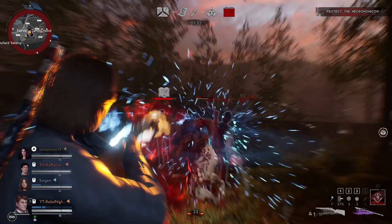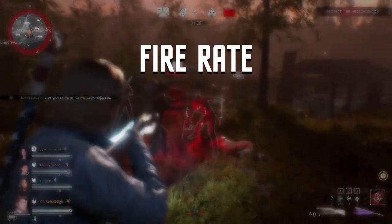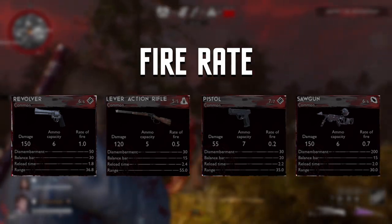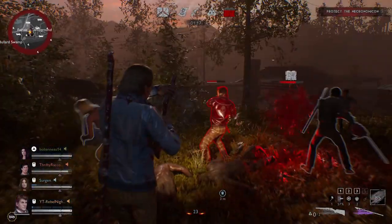The last few weapons are more about fire rate. These include the revolver, the lever action rifle, the pistol, and the saw gun. These are all relatively weak weapons and use up a lot of ammo. However, the revolver is a bit of a dark horse.